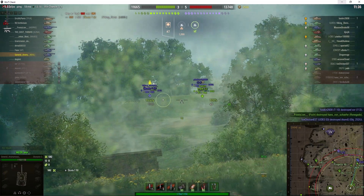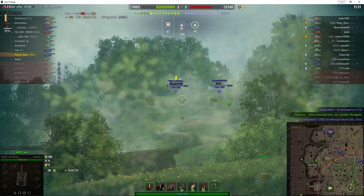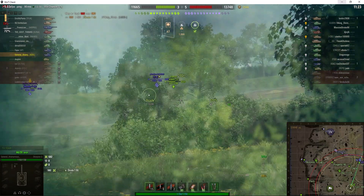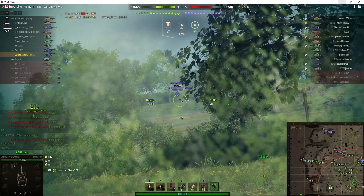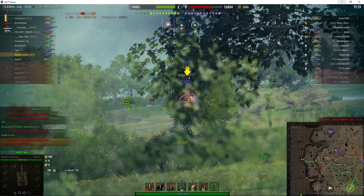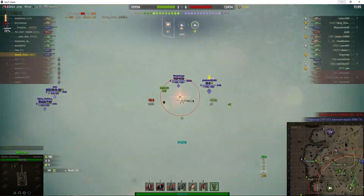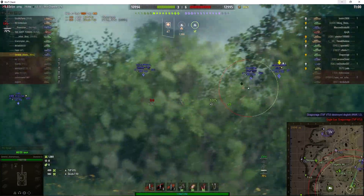Those guys are in that pass — they're just popping up to the edge to spot, then pulling back down again. The IS-6 comes up to the end there — it's the target. He hits the armour but doesn't pen; hit the wrong angle. Goes for the TVP instead, who's an easy target. He didn't get spotted, so that's okay. Can he hit the Skoda? It's the long reload that really gets you.